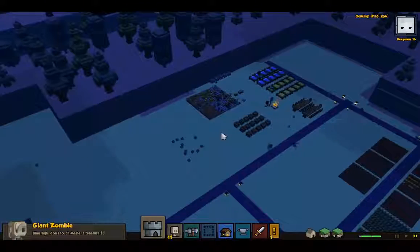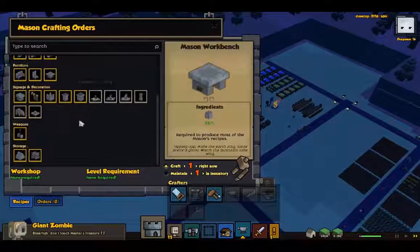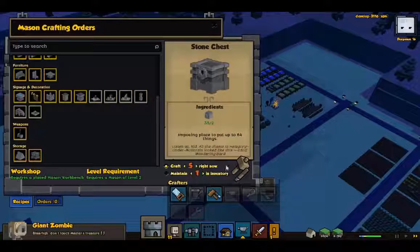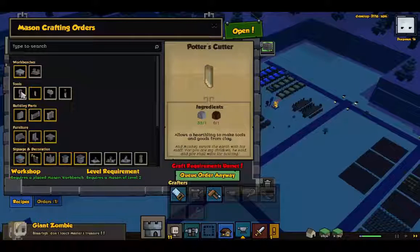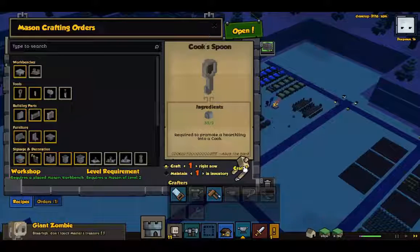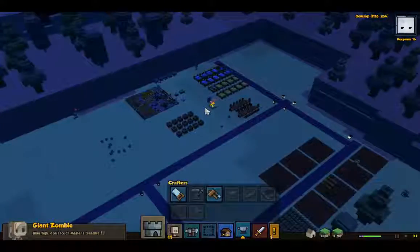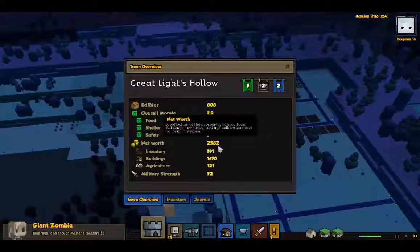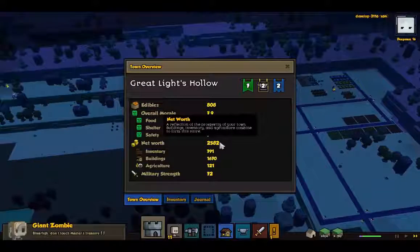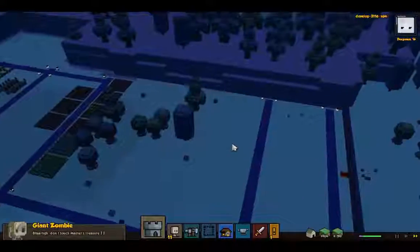Go back to restocking items. Get five more chests. We can get ourselves a quick spoon, which will be helpful. Wait, what? Did our net worth go down? I feel like it went down. That's really weird.